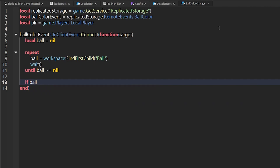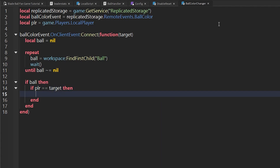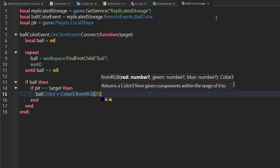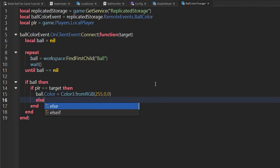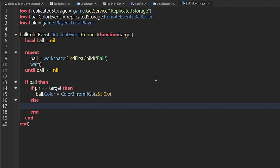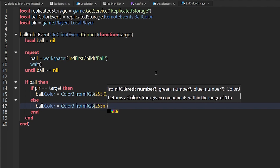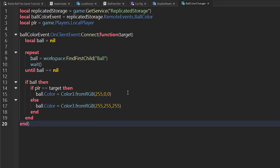After the repeat, we do: if ball then check if player == target. If the player is being targeted, we make the ball red: ball.Color = Color3.fromRGB(255, 0, 0). Else if the player is not the target: ball.Color = Color3.fromRGB(255, 255, 255), which makes a white color. So if the player is the target, the ball appears red; if not, the ball will look white for that player.